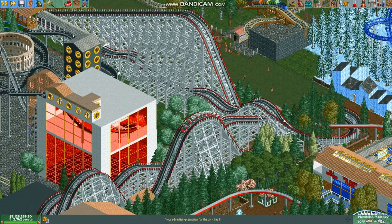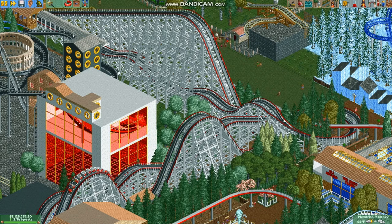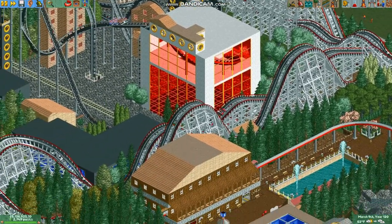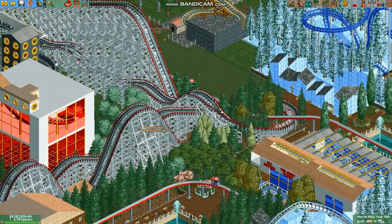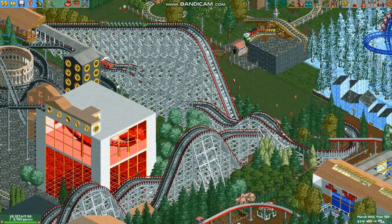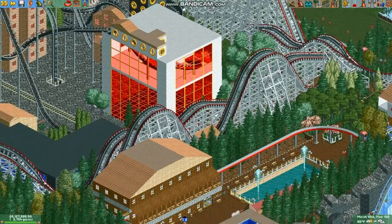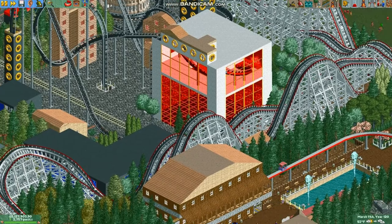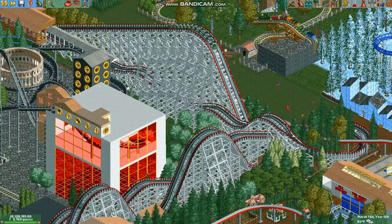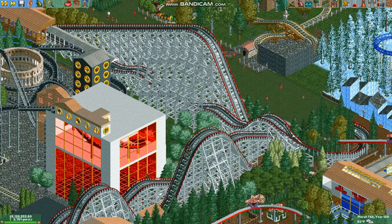Wooden coasters can come in all different shapes and sizes, but there are a few layouts I've noticed that are more common than others. First, there's an out-and-back layout, like this one here — I call it 'You Better Run' at Triple J World. It's not a real amusement park, but I tried to make them somewhat realistic. This is supposed to be a very old wooden coaster that doesn't have many turns due to its thin plot of land, but has lots of airtime. Real-life examples could include Rebel Yell or Racer 75 at Kings Dominion, or Racer at Kings Island.